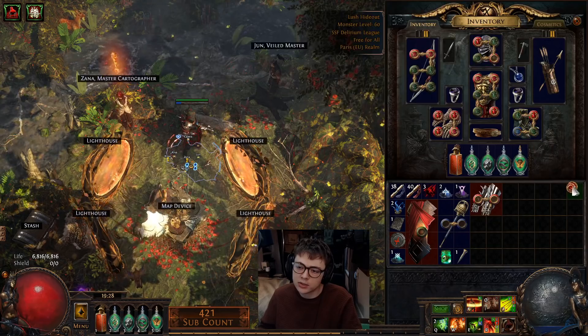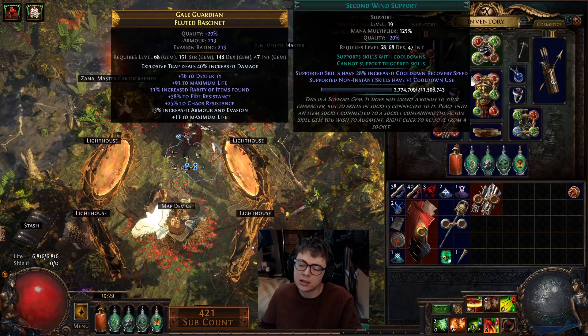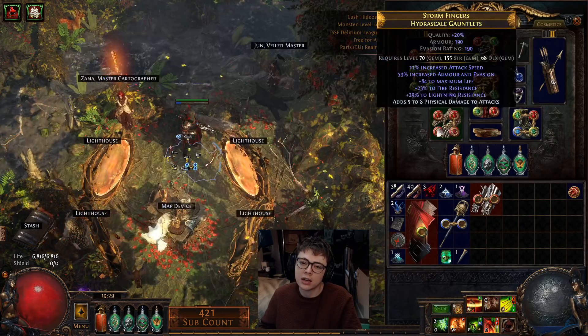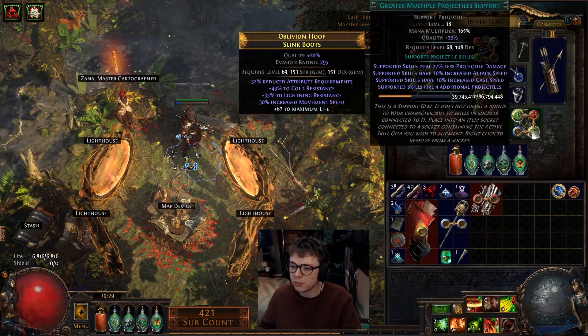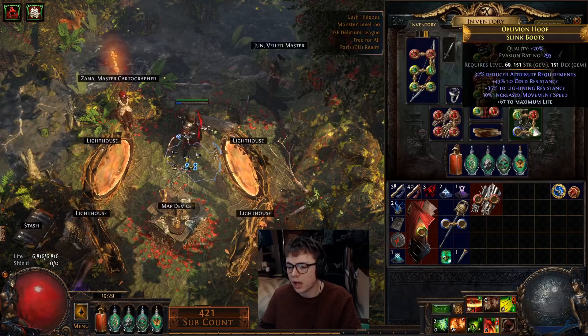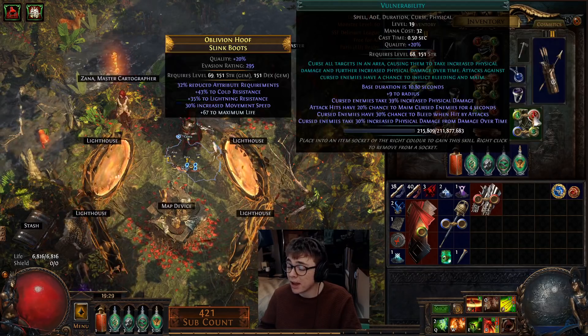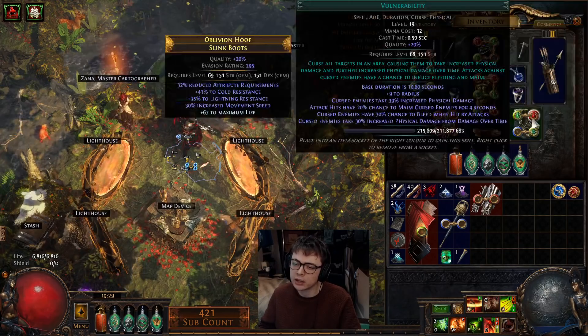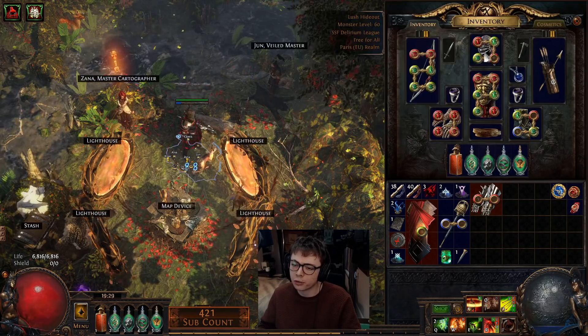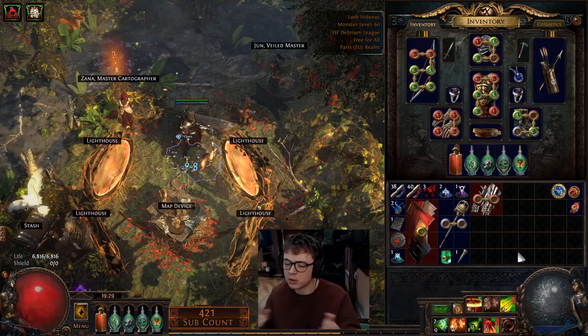You've got a couple of flex gem slots. The Blood Magic isn't needed there. A lot of people don't run Cast on Hit — you can just manually cast Vulnerability. So you could have Ensnaring Arrow, GMP, Maim and then manually Vulnerability, but I don't really want to do that. If you have a Vulnerability ring, that's another link you save, so you've got three open sockets you can play with however you want.